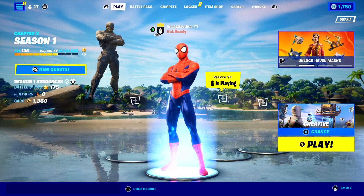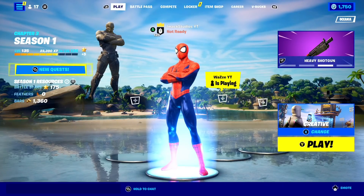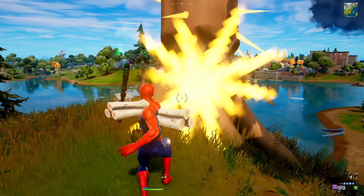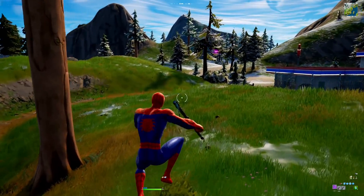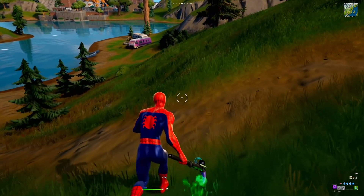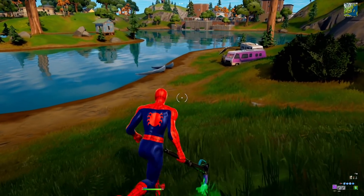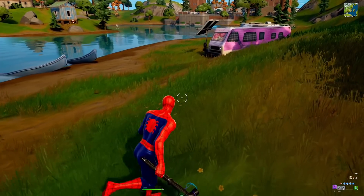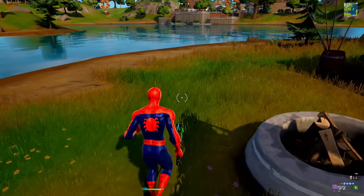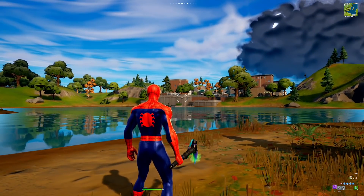Right now I'm going to be showing you guys exactly what you need to do to complete every single challenge the easiest and fastest way possible. I'm going to jump into a game right now to show you exactly what you need to do. As you can see, I'm in a game right now. I would recommend you guys play in a Team Rumble match, because with Team Rumble, if you die it's not going to matter — it's going to be the easiest and fastest way to complete all your Foundation challenges. I believe there's over 10 individual challenges we need to do to unlock all the Foundation styles and all of the other rewards.